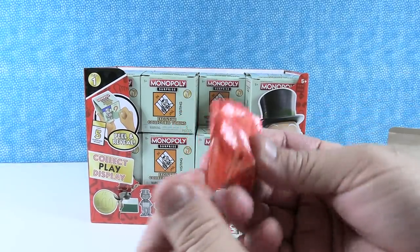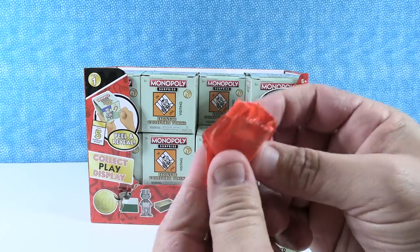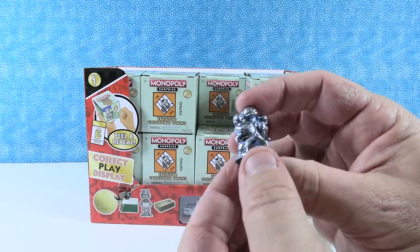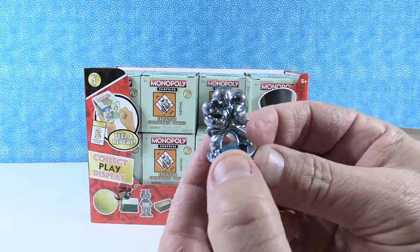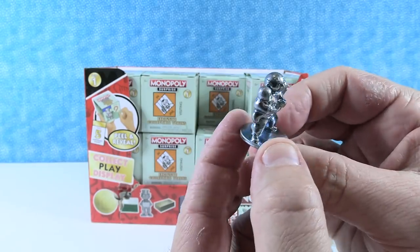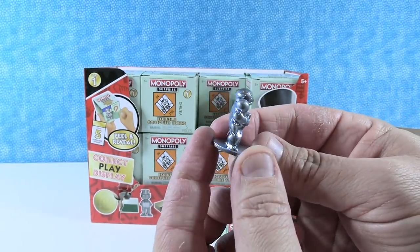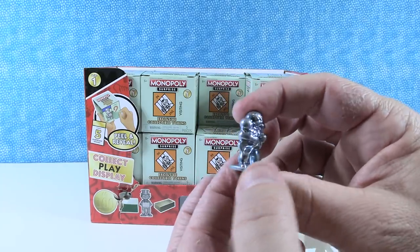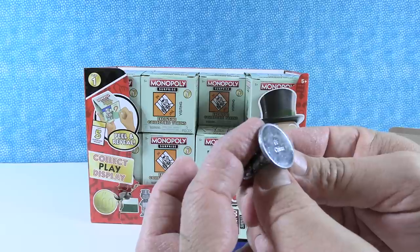We've got the Monopoly bag. The first one — it is Mr. Monopoly holding twins. This is a die cast token. It has like a bluish tint — not the normal silver or pewter. It's got a bluish tint. Maybe that's how you'll know it's an exclusive one.